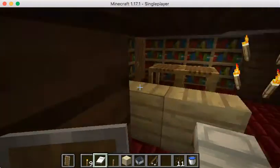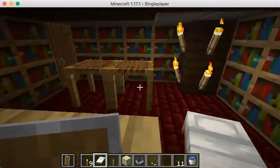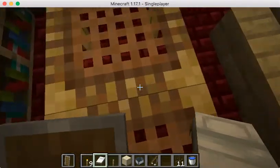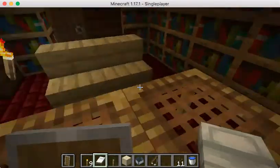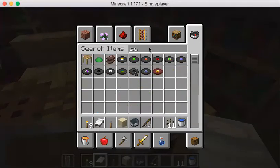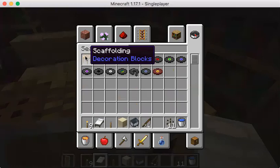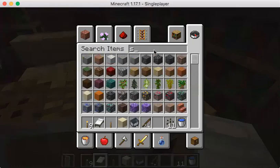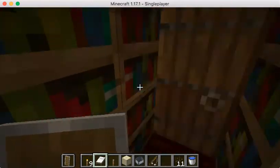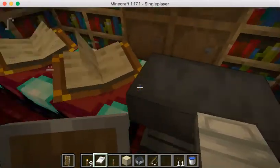Now we have a library here with — they're not like actual tables. They are scaffolding. And then this is my anvil and then enchanting tables.